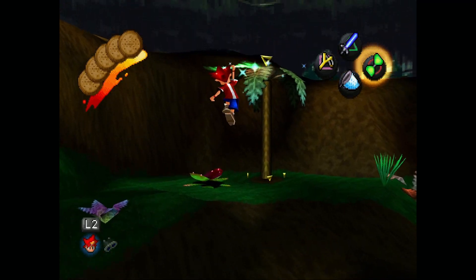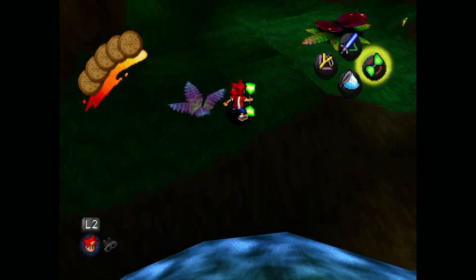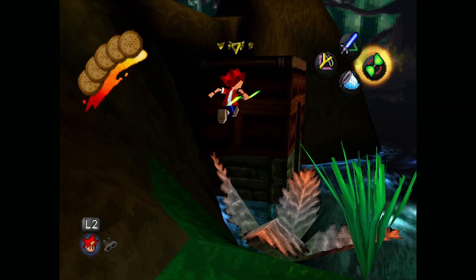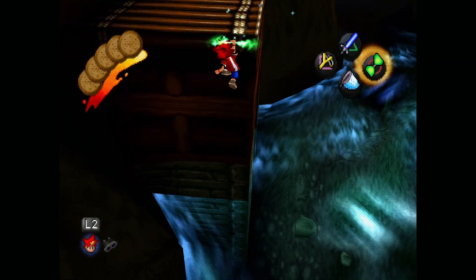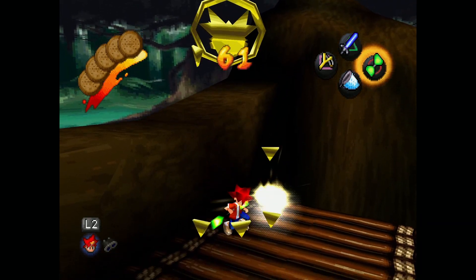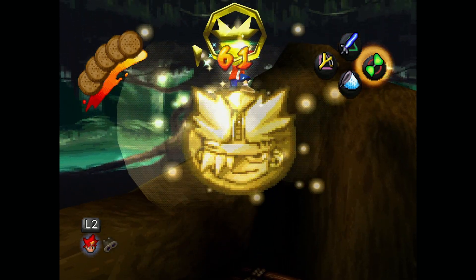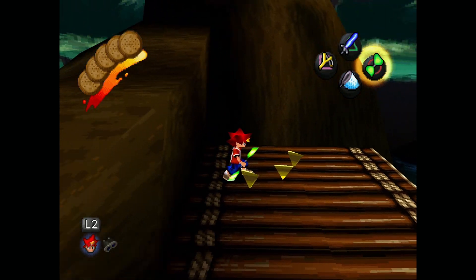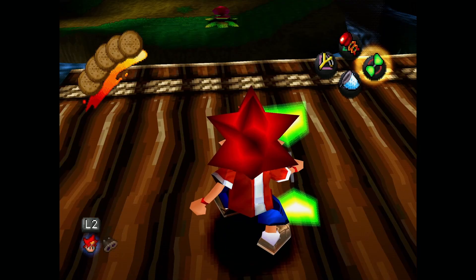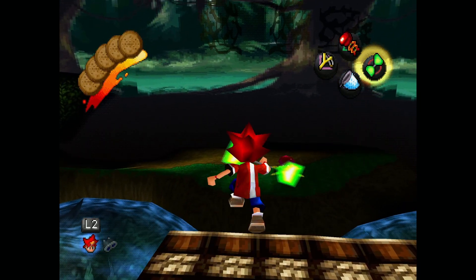Fly over to this little area, and then from this corner you're gonna want to fly up to here — it is right here. I missed it a couple times; I have to fly to get it. On to the next one. This area has four coins by the way — that was one of four.